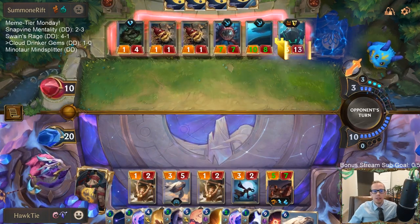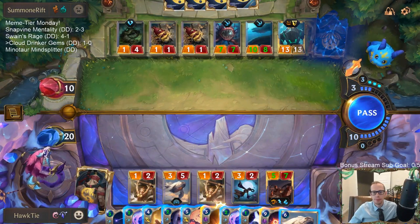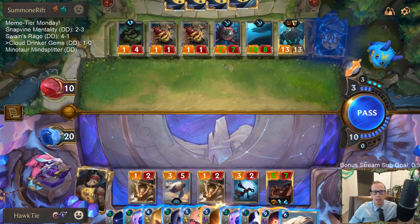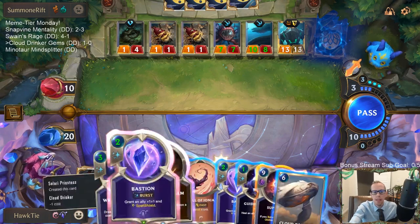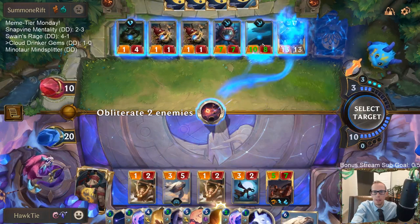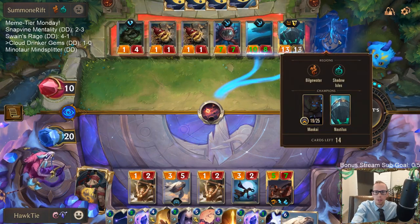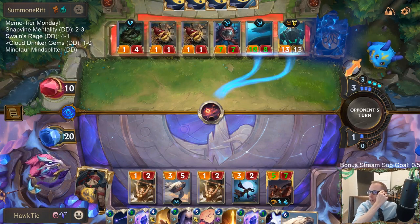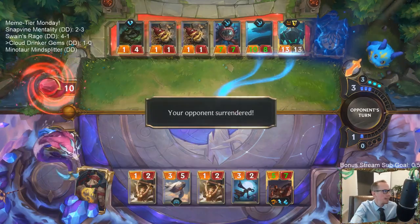I'm going to play another Cloud Drinker. If I obliterate two enemies I don't have Bastion available, so they could have Atrocity and kill my Lee Sin. But even if they have that, I have Written in Stars for a new Lee Sin, so that's not even that bad. I want to try to obliterate this Nautilus — we've already gotten rid of one Nautilus, this would be the second one down.